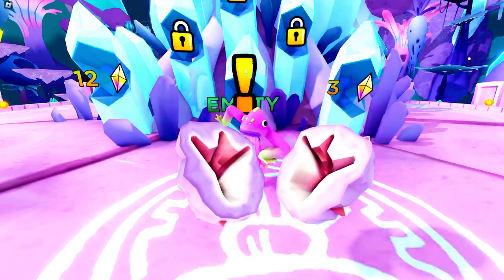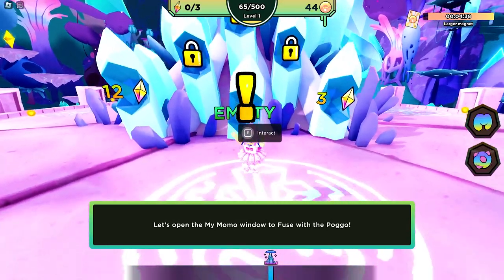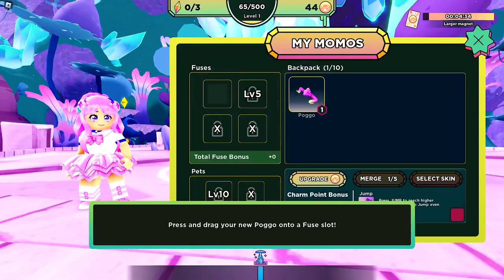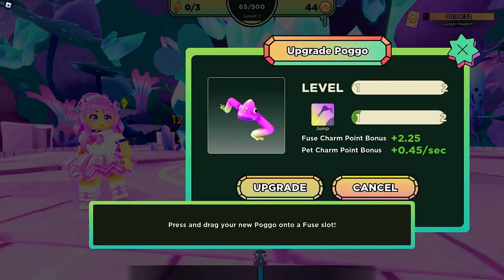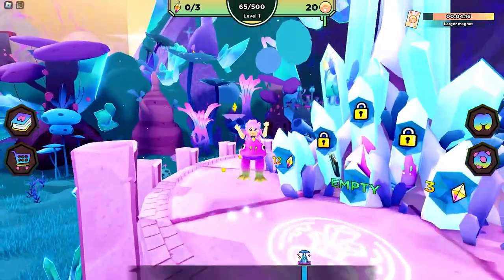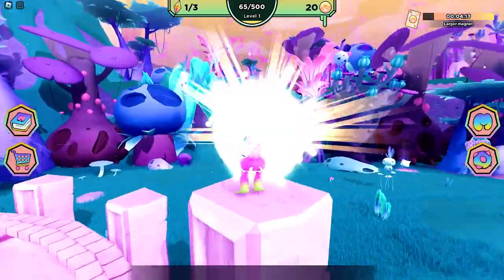I got this common Pago. Then click this button here to fuse yourself with the Pago. I have enough gold to upgrade my Pago, so I also upgraded it. Fusing the Pago will give you these cute frog legs. This will allow you to jump higher and reach tall places.